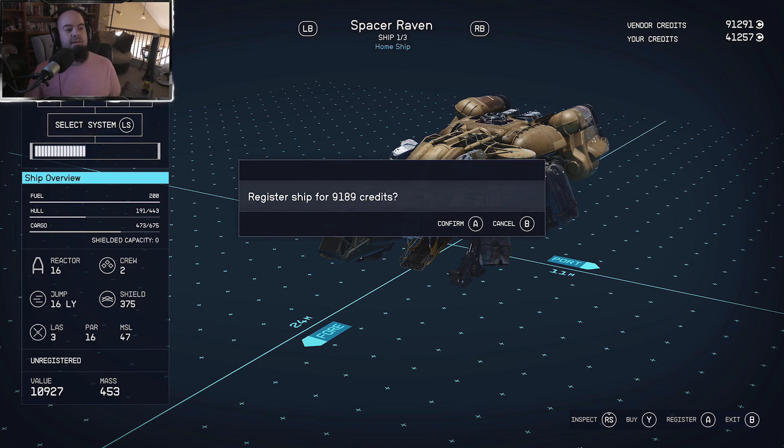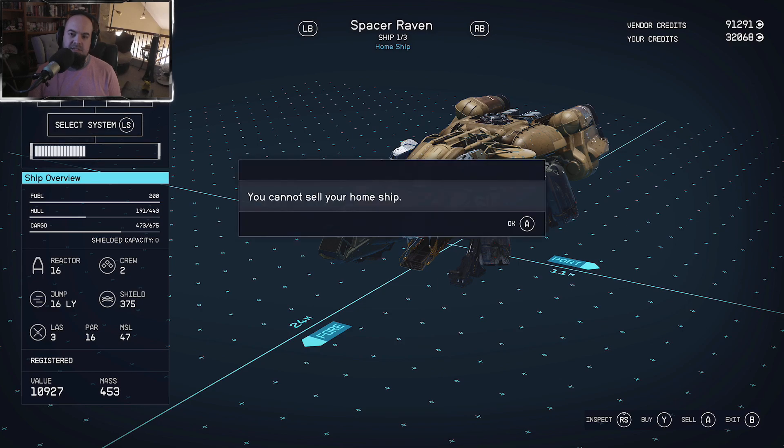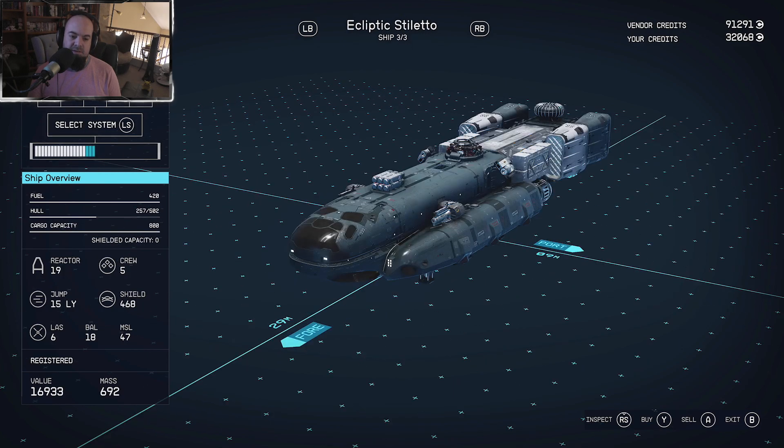I was thinking of stealing attacker ships and then selling them, but I don't know if it's actually worth it — especially if you have to dock their ship, get fined for contraband, and then register it, which costs about as much as the value of the ship itself. It's probably better just to do missions. You cannot sell your home ship.